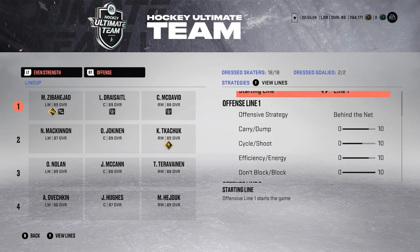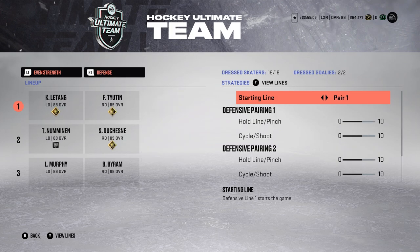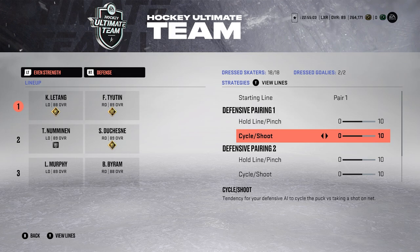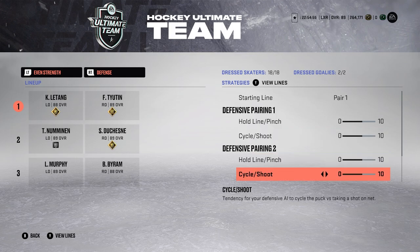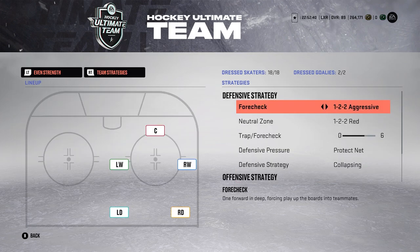All my lines are the exact same because I want to use the same strategies throughout the game, and if I ever need to switch it I will. I usually roll with behind the net. Moving over to defensive strategies: for hold line/pinch I use middle, for cycle/shoot I use middle because sometimes I'll pinch, sometimes I'll shoot, sometimes I'll cycle — I mix it up. It's the same for all three lines.